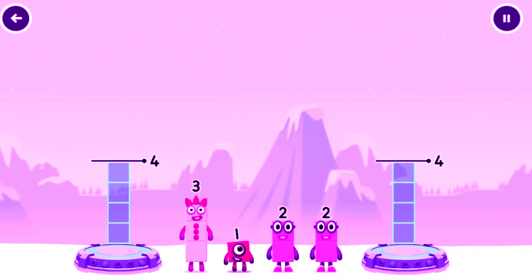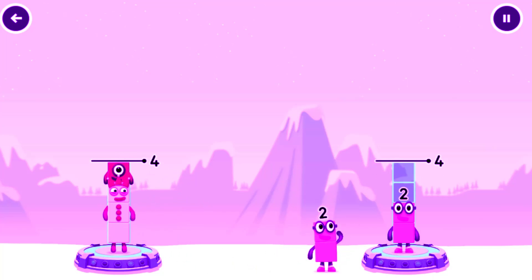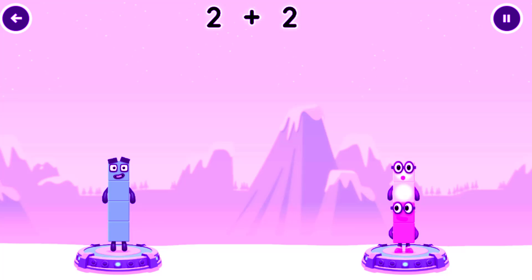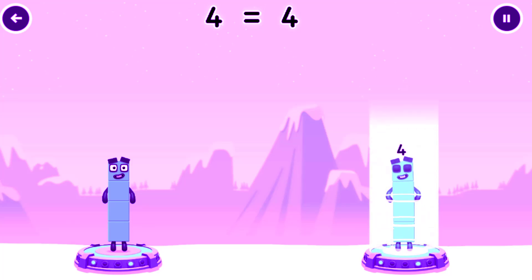Share the number blocks evenly to make two groups of 3. 1, 2, 2 — That's right! 3 plus 1 equals 4. 2 plus 2 equals 4. 4 equals 4.